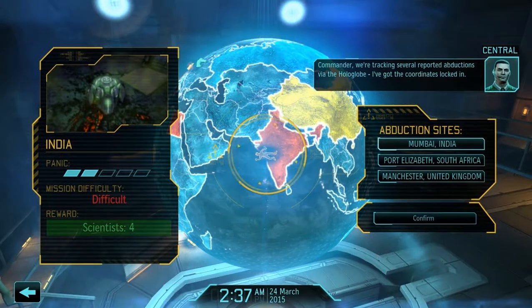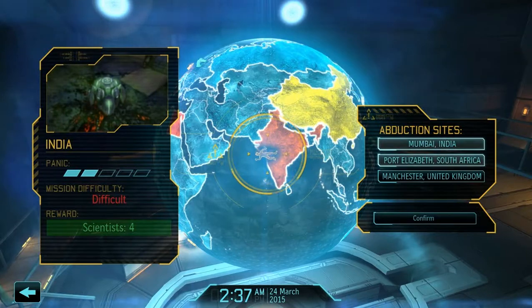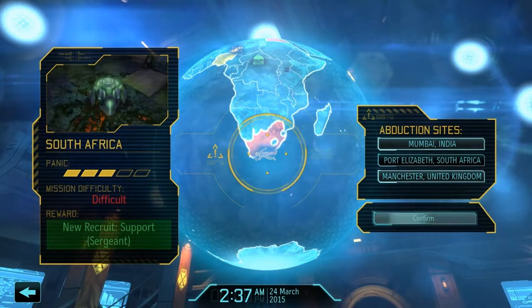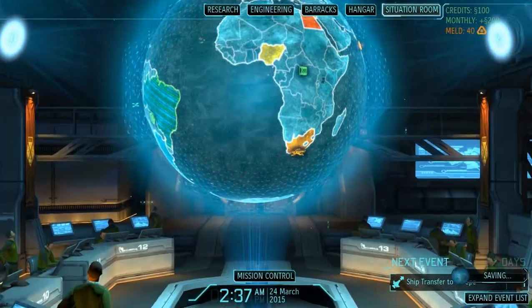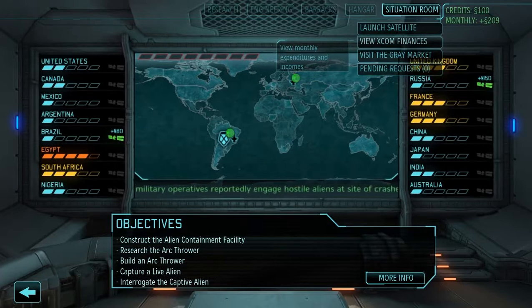We're tracking several reported abductions via the hologlobe. I've got the coordinates locked in. Alright, thank you Bradford. So, in Mumbai, India, we have a difficult mission for four scientists. In Port Elizabeth, South Africa, we have a difficult mission for a sergeant support. And in the UK, we have a difficult mission for 200 credits. Let's check the situational board. If we were to do South Africa, then we would lose all of Europe. I cannot accept that — I cannot accept losing all of Europe.